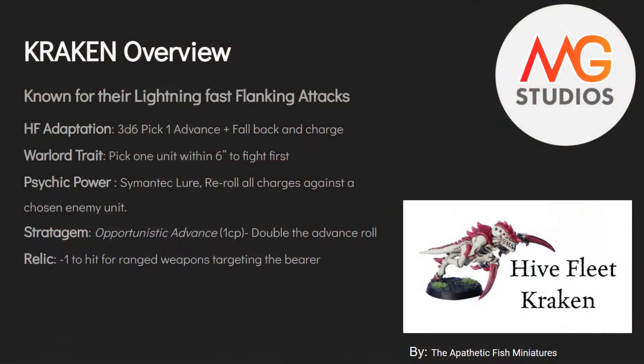Our next Hive Fleet is probably a fan favorite: Kraken. They are known for their lightning fast flanking attacks. Their Hive Fleet adaptation actually has two things: 3D6 and pick your highest for advance — really guarantees you getting those fives or sixes — and they can fall back and charge, which is really big, especially in ninth edition where you always want to be on the objectives. Kraken benefits from having two very good abilities with the adaptation.